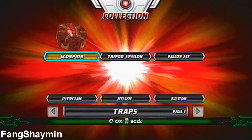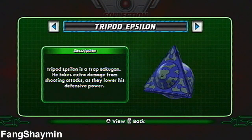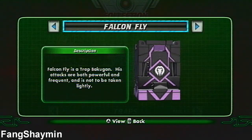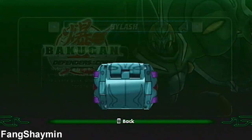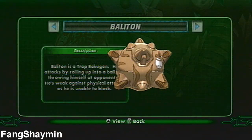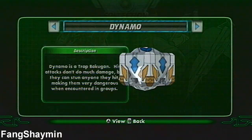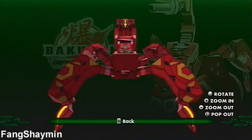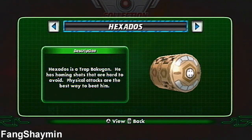Trap Bakugan: here's Scorpion, Tripod Epsilon, Falconfly, Pircian, Highlash, Balaton, Fortress, Dynamo, Tripod Theta, Metal Fencer, Hexidos, and that's it.